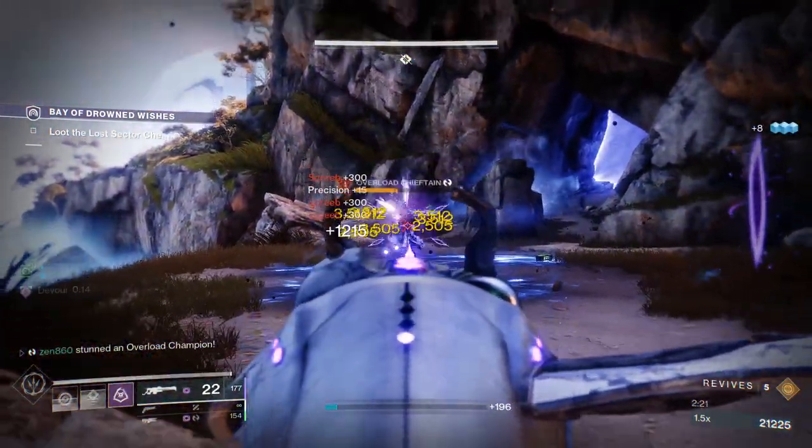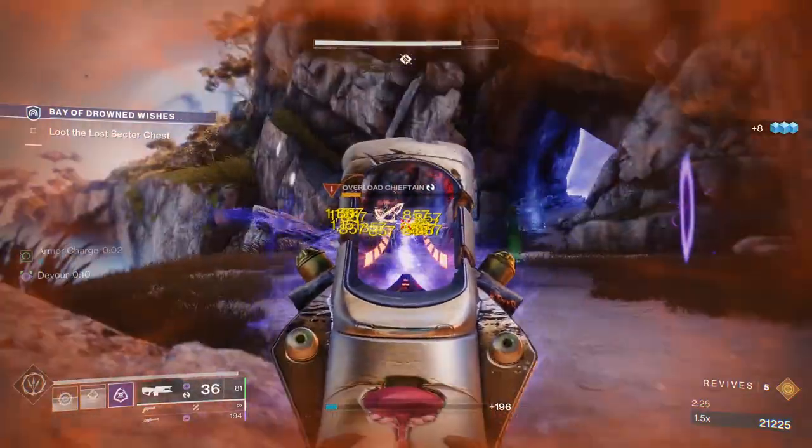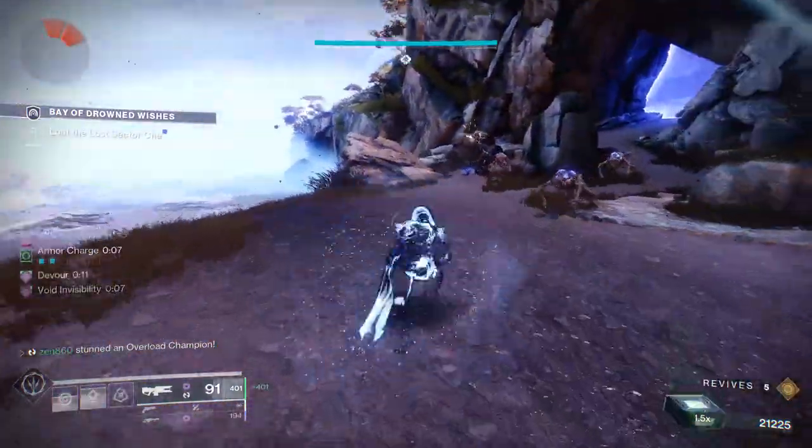We're melting down this overload champion. After we do that, there are going to be two or three more waves of screebs and another unstoppable champion, and then we can proceed to the boss room.